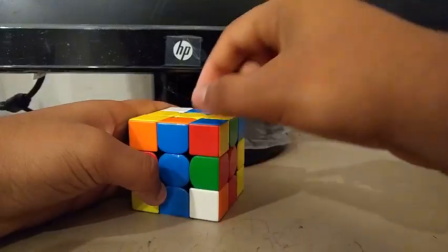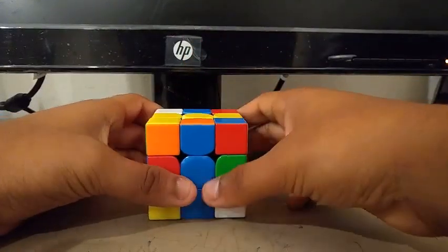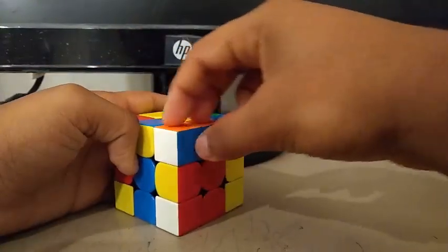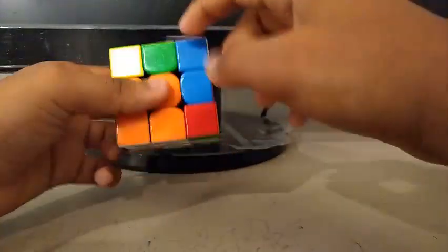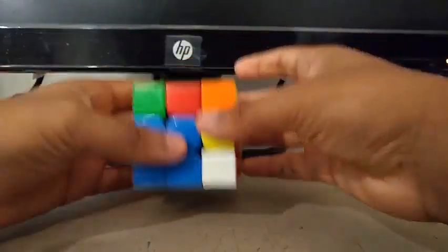Now for the second pair, he instantly sees this edge and this corner. So he does a U', R', U', R' to create the F2L pair. Then he does a Y', then inserts this pair in the back by doing U2, R, U', R'.